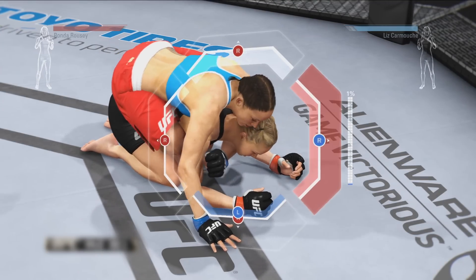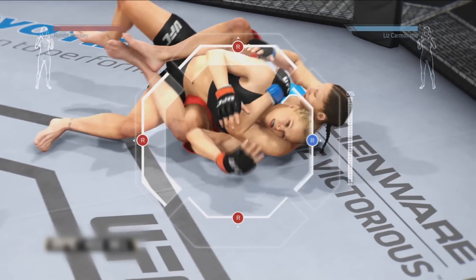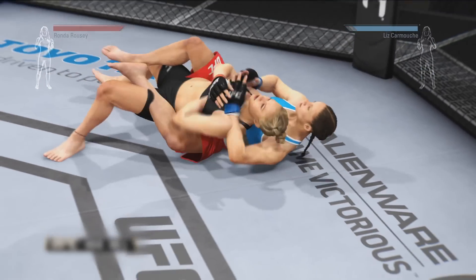Reach the end of any gate and you'll escape the submission attempt. Fail to, and your opponent will move on to the next stage of their submission and you'll have to start again.